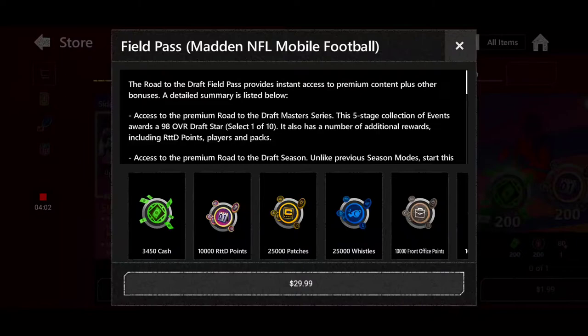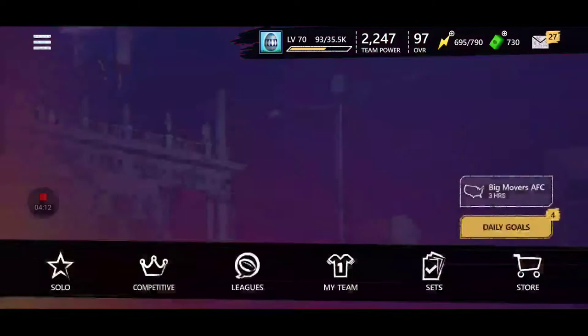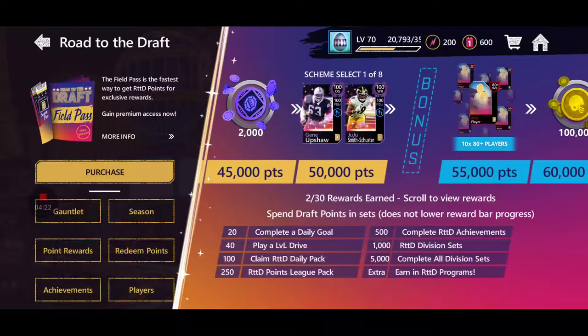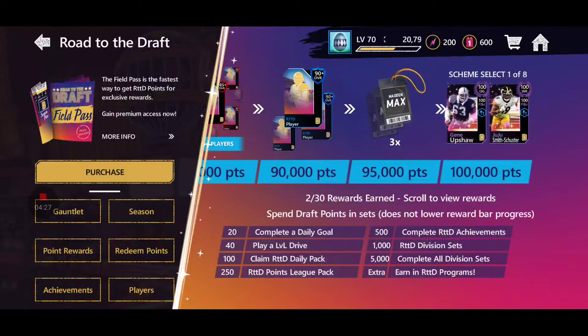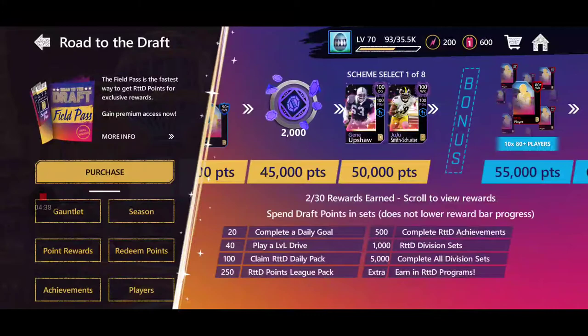For those of you who will buy the Field Pass, you can get it in the store for $30. You won't need to grind as much because it gives you like a 5x multiplier, and you'll only need to get 20,000 points to get both Masters. But there are a whole lot of ways to get both these Masters for free. You're going to have to grind the Season Mode, though — you'll only need to complete it once, as long as you're completing everything else every single day.